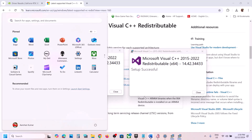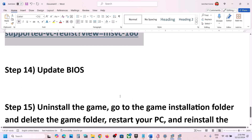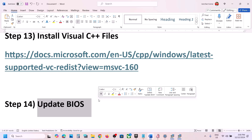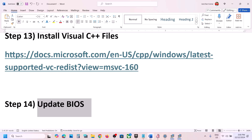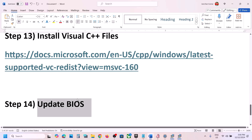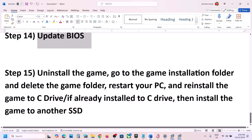The next step is to update your system BIOS — this is important. Go to your system manufacturer's website (Dell, Lenovo, etc.), select your model number, and find the latest BIOS update and install it. For laptops, make sure the battery is above 10% and the AC adapter is connected. During the BIOS update your system will restart — do not unplug the power cable. After the update, log in and launch the game.